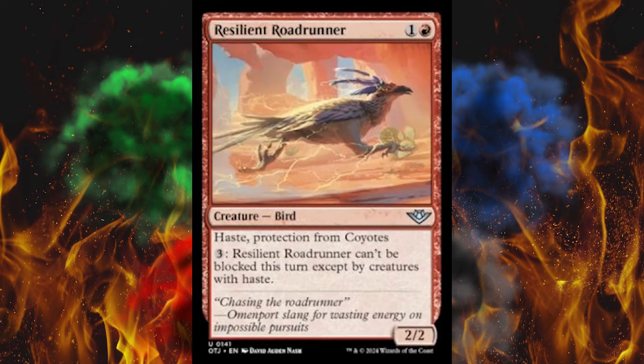Next up, we got the Roadrunner — you already saw the Coyote. Ha, yeah, they did that. 2-cost 2/2 in red, Haste, protection from Coyotes. You've got to be kidding me. They might as well have just written Acme on the other card. Pay 3 — Resilient Roadrunner can't be blocked this turn except by creatures with haste. And they didn't have the balls to put 'Meep Meep' on the flavor text, really?